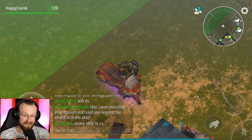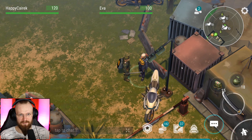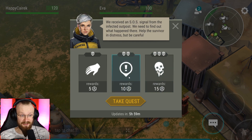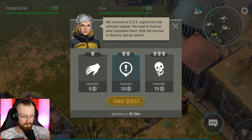Welcome to the port location, where I can get tasks and progress further in this season pass. Let's talk to Eva. I'm going to take the best task available. We have to kill King Mike in the Pine Grove - but that's not what I'm doing yet. We received an SOS signal from the infected outpost; we need to find out what happened there and help a survivor in distress. We also have to head to the infected village and examine a strange object. I've never seen these tasks before.